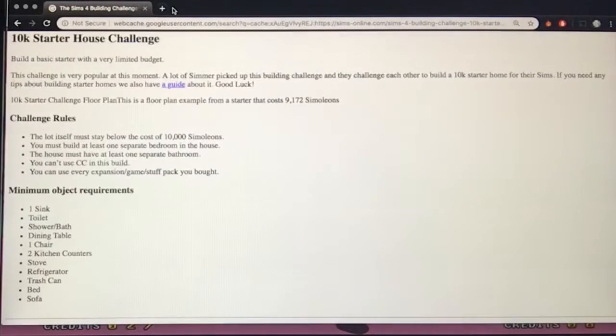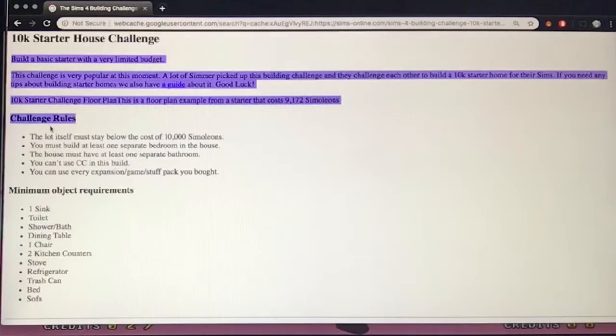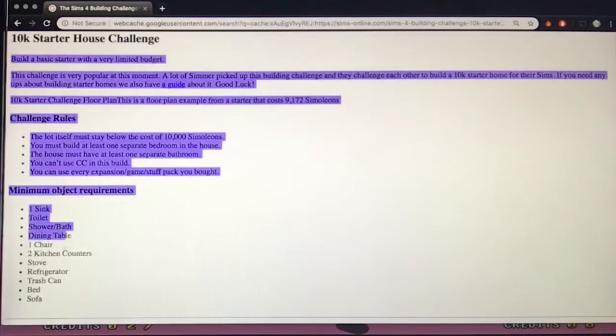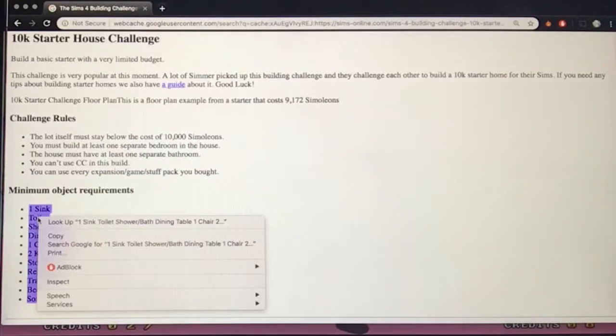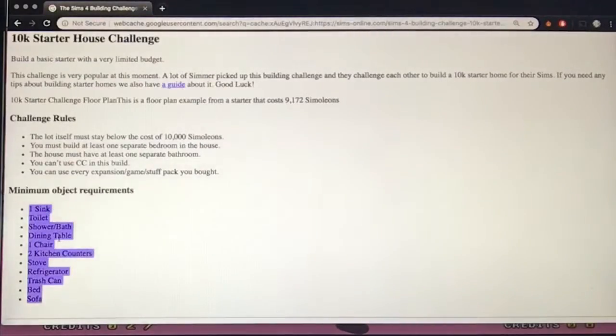Welcome back to The Sims 4, and today we're doing the 10k Starter House Challenge. The rules are: we must build at least one separate bedroom, one separate bathroom, no custom content, and the minimum object requirements — one sink, one toilet, one shower, one dining table, one chair, at least two kitchen counters, a stove, a refrigerator, a trash can, a bed, and a sofa.